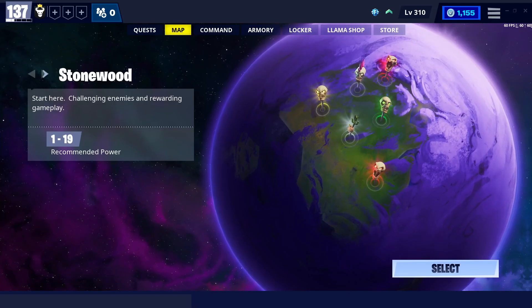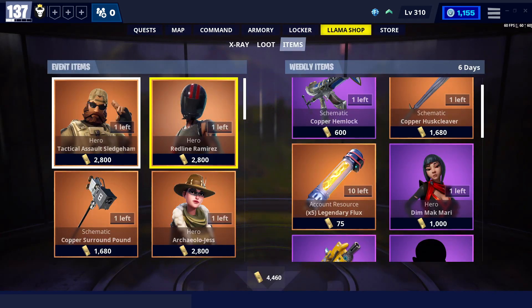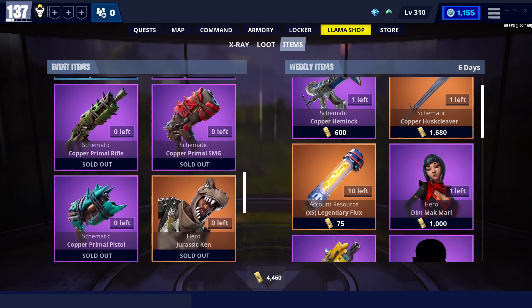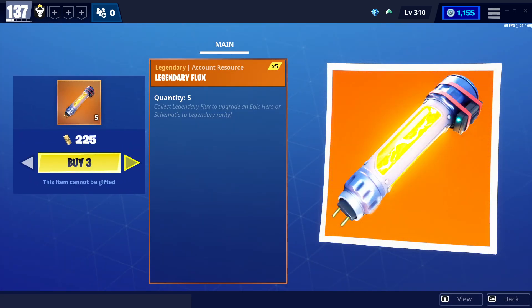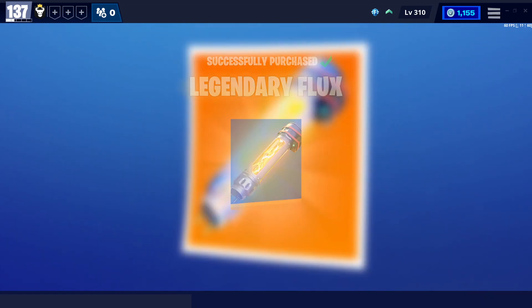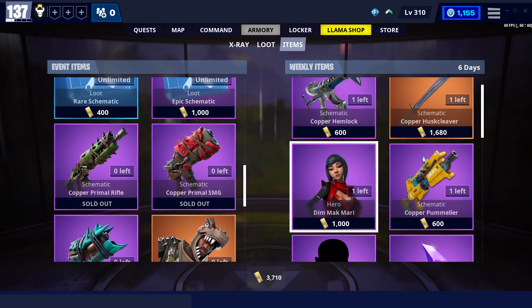What's up guys, welcome back to another Fortnite Save the World. Today another primal weapon dropped - the Copper Prime Rifle. I have yet to test it. I put some perks on that I thought were good, so I'm gonna go check it out.